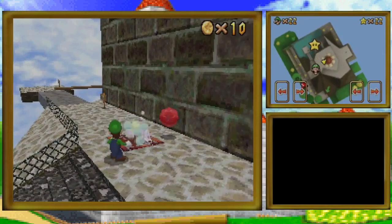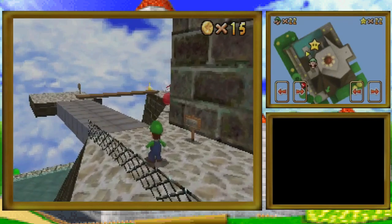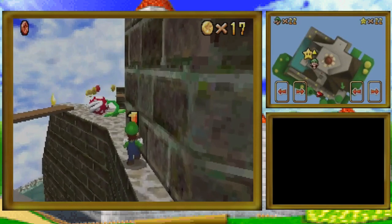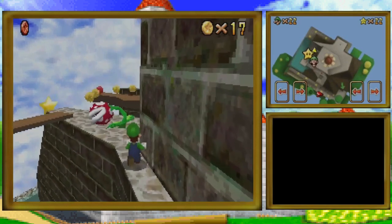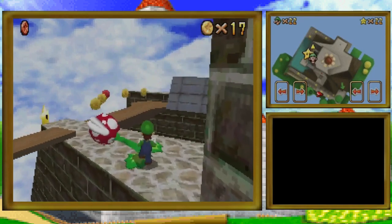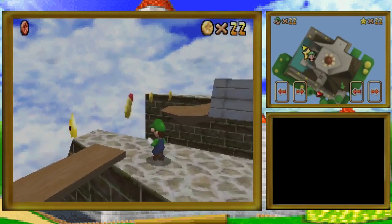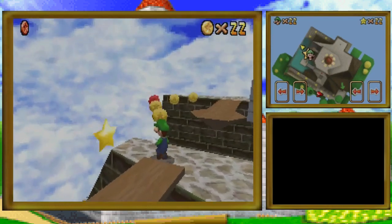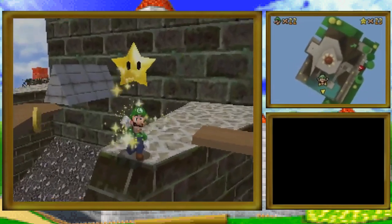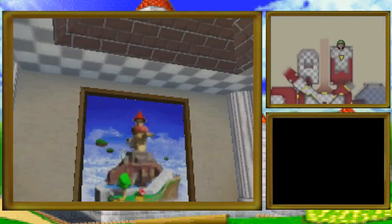Now, in Mario 64, the star for Blast Away the Wall could actually be accessed by clipping through the wall — I don't exactly know how to do it — because of the nature of the star. It was just there and you could very easily get hold of it by clipping through in a specific way. You didn't have to blast away the wall. This time you blast away the wall and the star actually appears, so that little exploit was taken out.